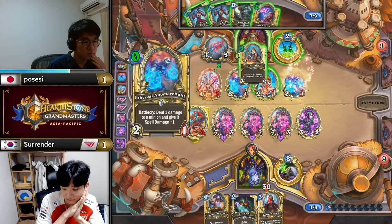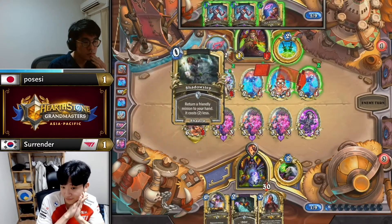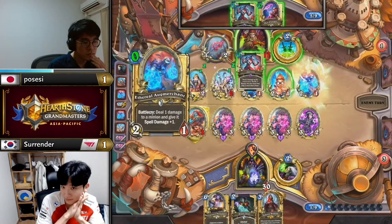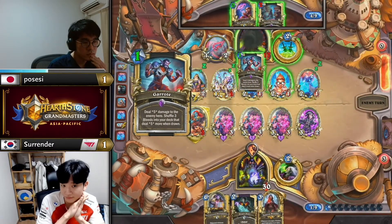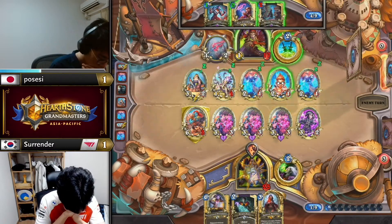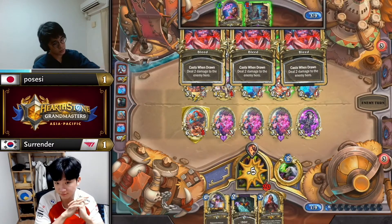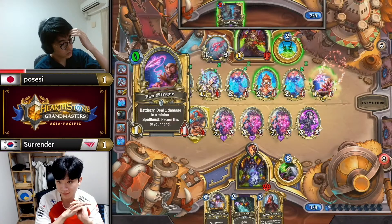Either way, much much simpler — just needs to draw two cards with Field Contact, which he can do very happily with Shadow Step, play it again, Garrote, Garrote, Pen Flinger — that's lethal! Game four coming in hot. Possessy two-one up now. This matchup has been tricky for ages — I honestly think it is Rogue-favored after all the nerfs have settled and Handlock has gone the shorter end of the stick.